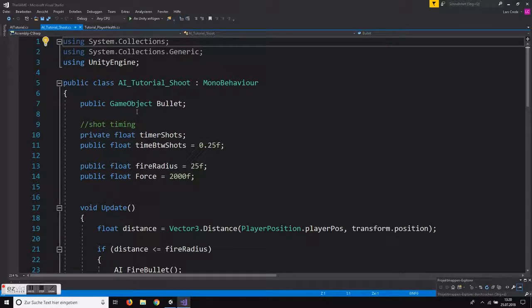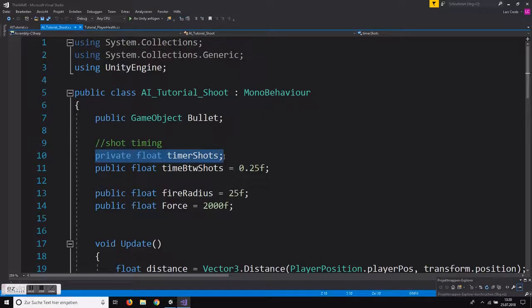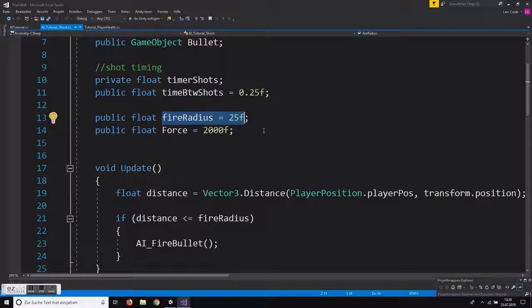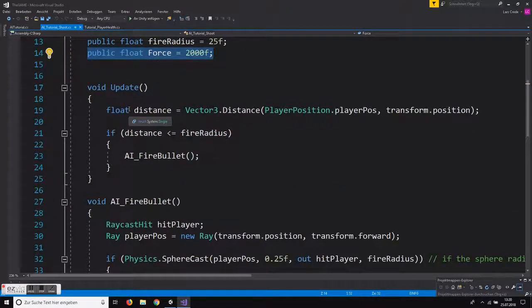You need a reference to the bullet — a public GameObject bullet — so you have a slot in the inspector where you can drag in the bullet. For shooting you need a timer again: timer shots and time between shots, which will be 0.25 seconds. Then you need a fire radius — the distance at which you want the enemy to start shooting at the player, which is 25 units — and a force to apply to the bullet of 2000.